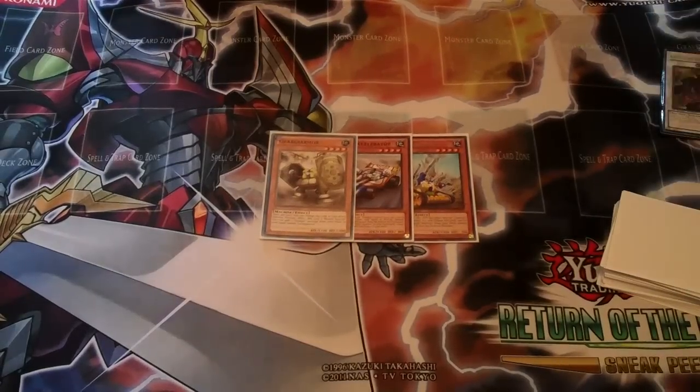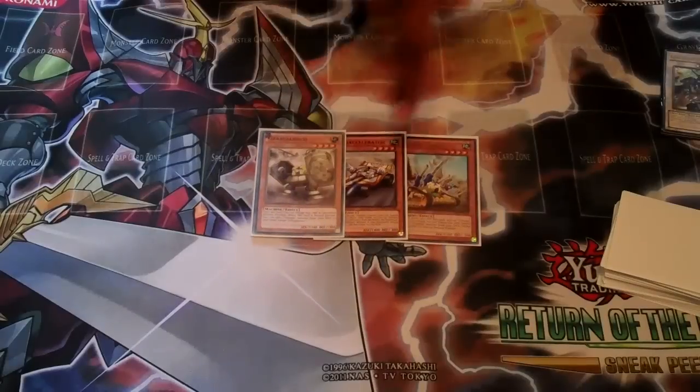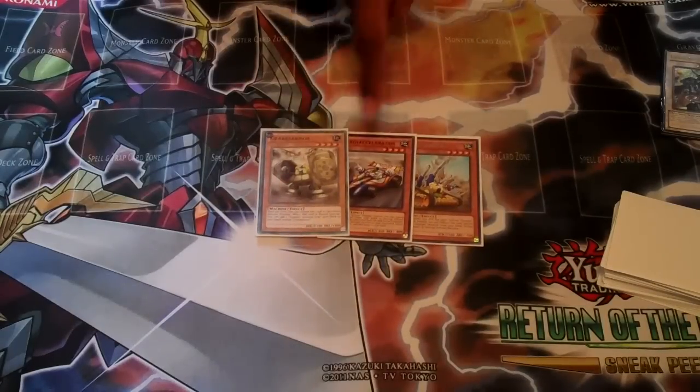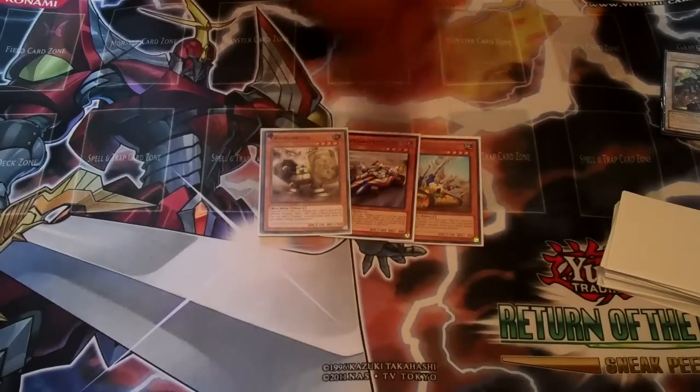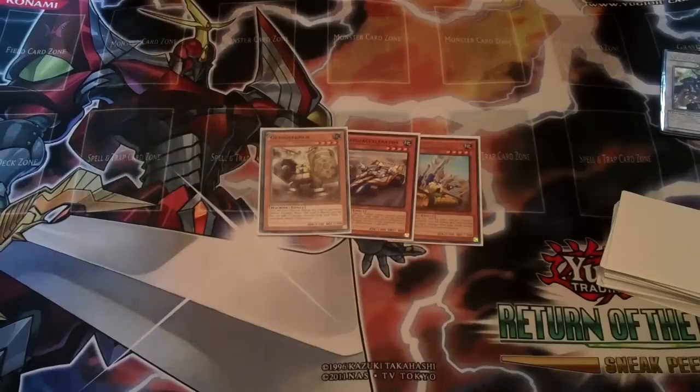In this deck you play the three main Gear Gaia Karakuri. These all have a lot of synergy together — this guy searches this guy, this guy special summons from hand if you control any other Gear Gaia on the field. It's kind of ridiculous how much synergy this has, and Gear Gaia Gaia X, which you can exceed into with any of these, provides any tuner or combo piece that you're missing.